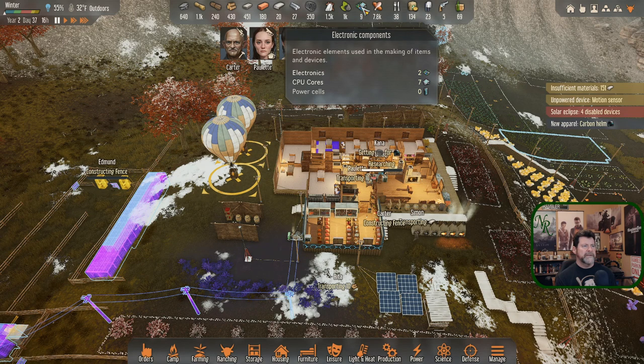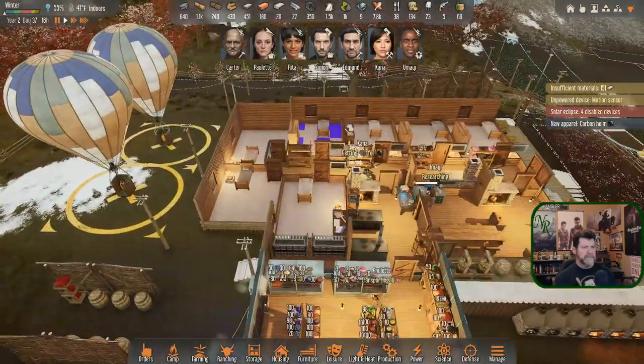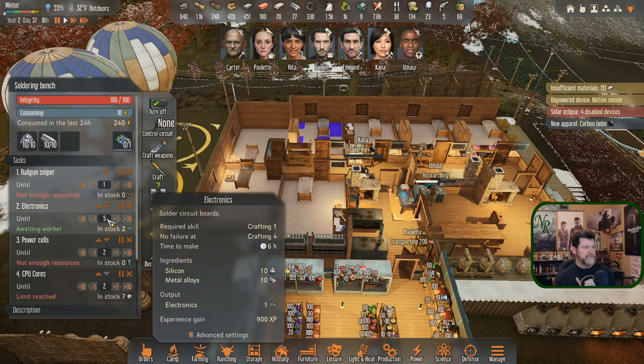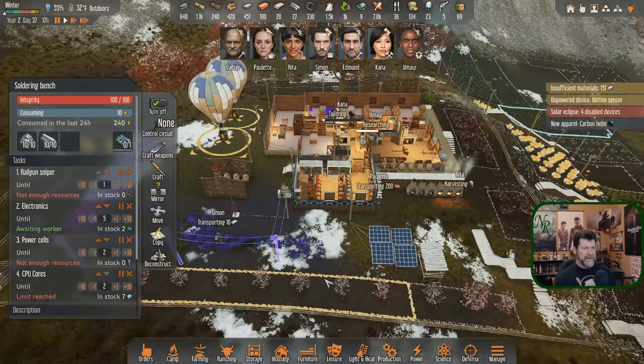We still can't make power cells but it wouldn't be a bad idea to get some more electronics into play. So maybe when Kana is finished with this round, get her back into creating electronics instead. We're asking for five electronics - she'd probably drop into that automatically.